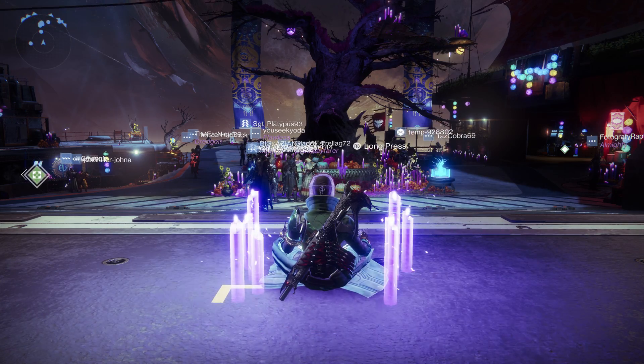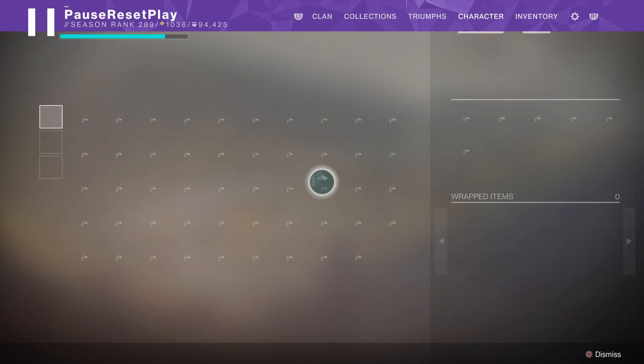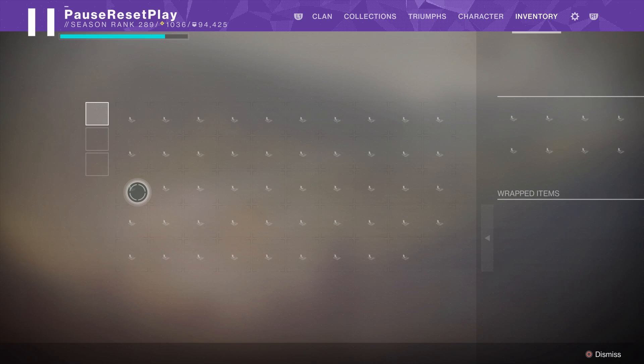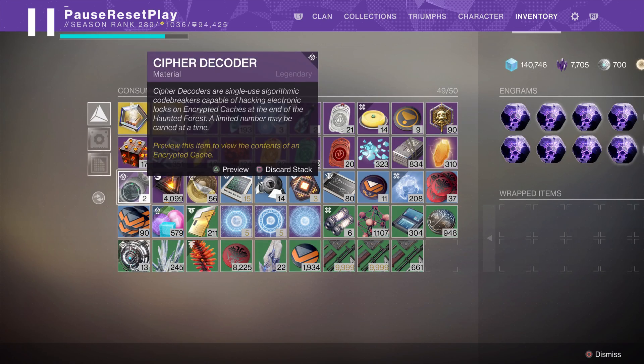Welcome back to the channel. In this video I want to focus on one of the more important things to get during the Festival of the Lost, and that is the cipher decoder. This consumable is really important because you need cipher decoders in order to open up encrypted caches at the end of the Haunted Forest.